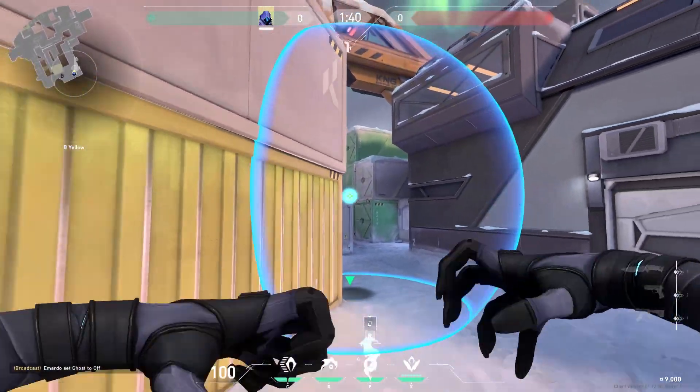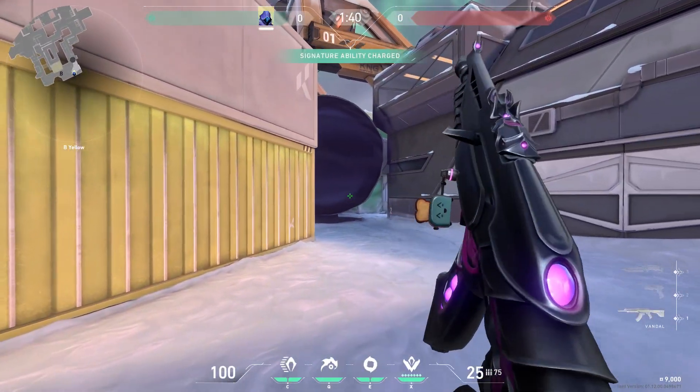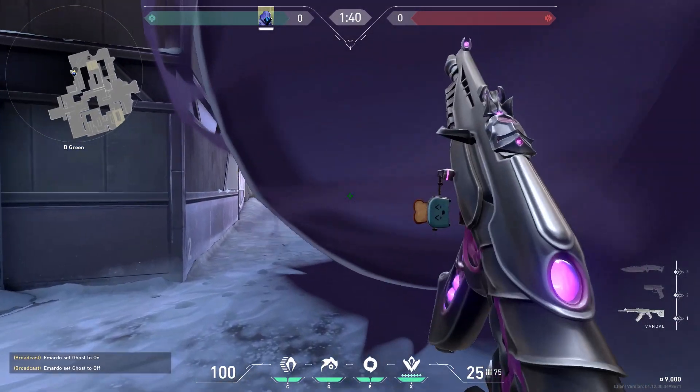Now to the last map with the same temperature as my room — Icebox. The first one is very easy: just put your smoke over there and you can see the enemies before they see you. Here is from the enemy's perspective.